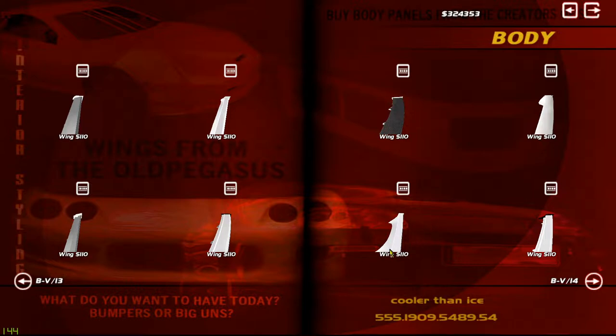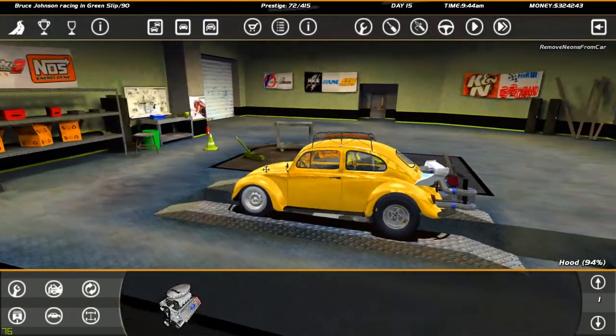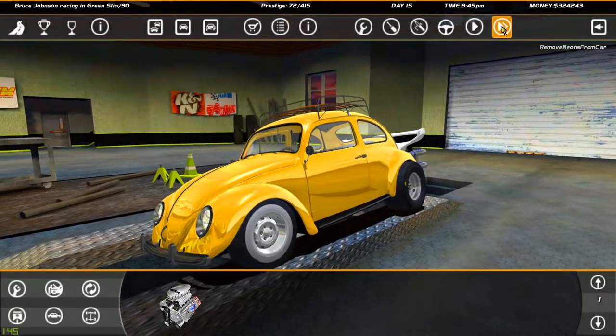Silly me, how could I forget? We need a big wang. There we go. Perfect wang fits perfectly into our tiny, tiny engine bay here, which looks super dope. You know what, I'm gonna go street race now.